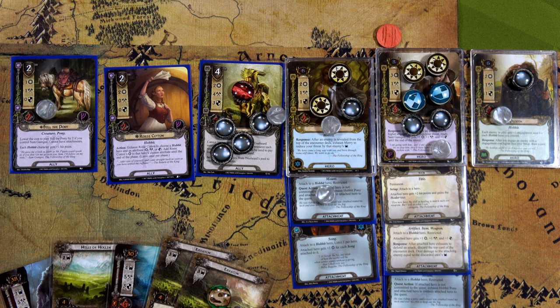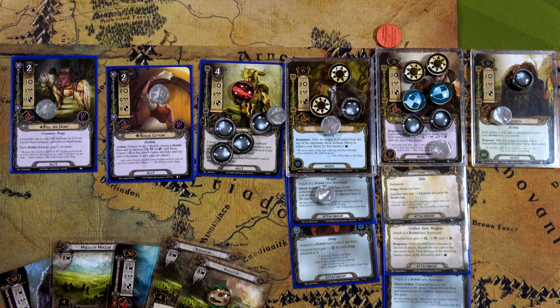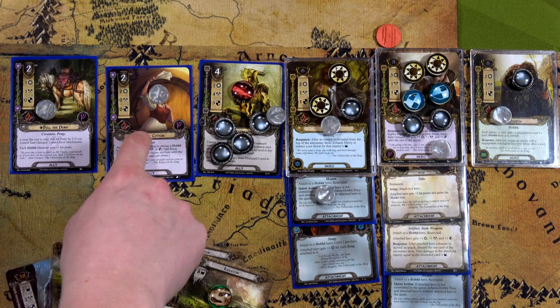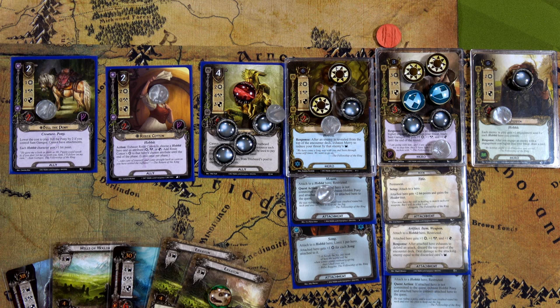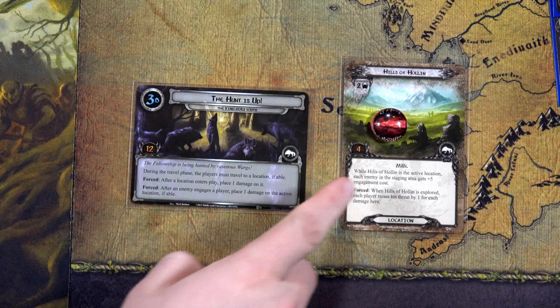We'll use Rosie's action to add her willpower to a Hobbit, moving us up to twenty-seven. Then we exhaust Faramir and choose the Hobbit player — each of their questing characters gets plus one willpower. Bill adds one, and with six Hobbit characters questing that's six more, bringing us to thirty-three. And with the Secret Vigil reducing threat by one, it's thirty-three to thirteen — not fourteen. We just placed twenty progress, completing the twelve needed to advance. We've completed the quest card and move on to the next!